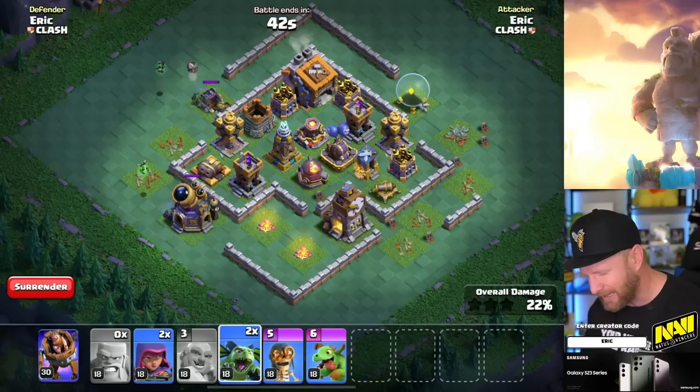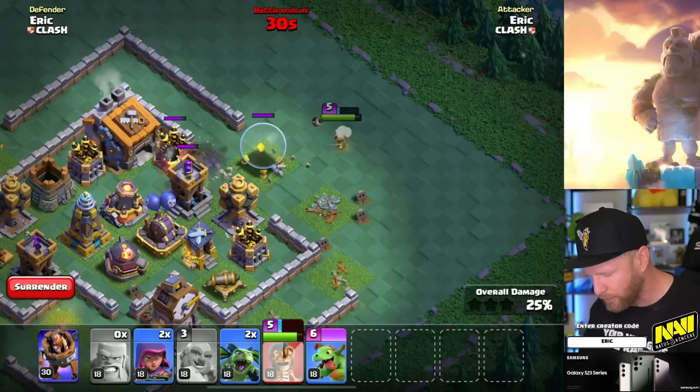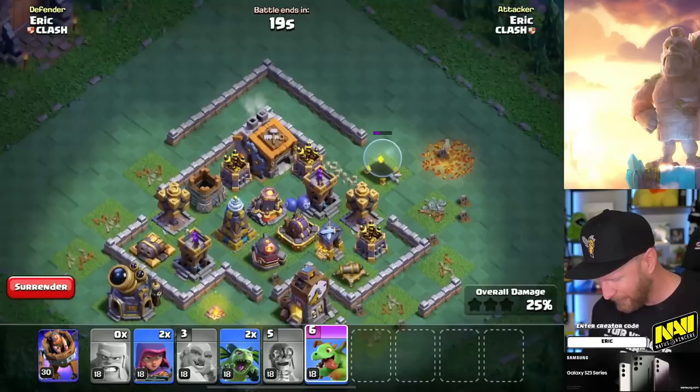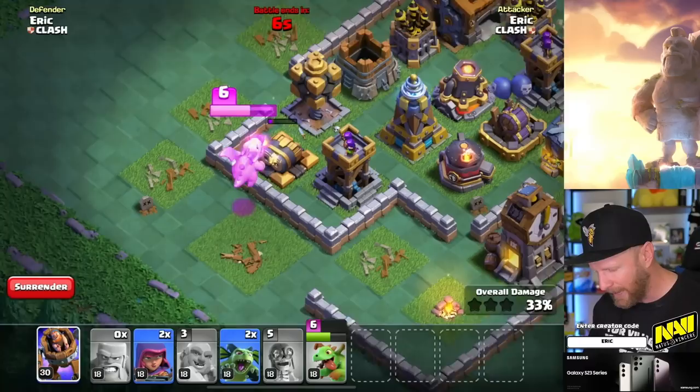The bomber has a really interesting change — when you use his ability, it's activated and throws a big bomb that bounces. Without the ability, he throws small bombs as normal, and his bigger bomb has a chance to reset if you keep him alive. The baby dragon starts raging like normal when dropped, but on top of that, if you pop its ability — which is only usable one time — it throws a cone AoE of fire damage.